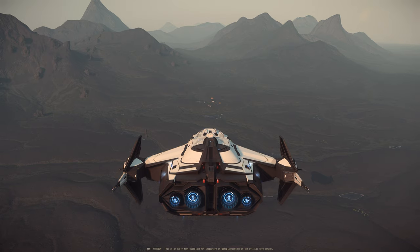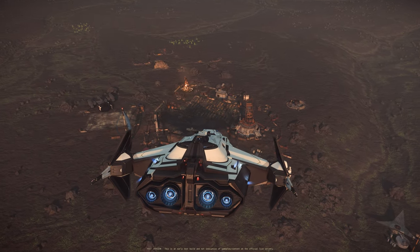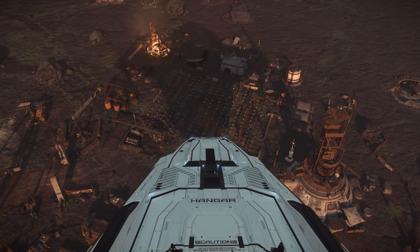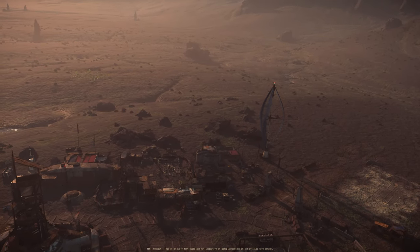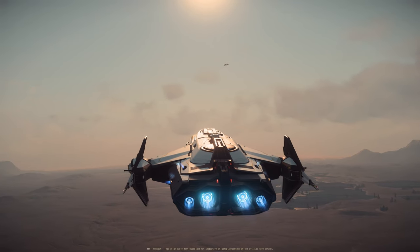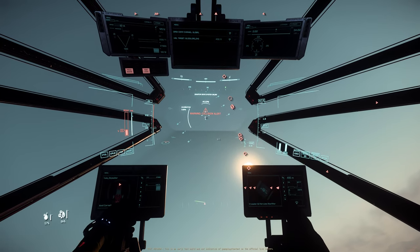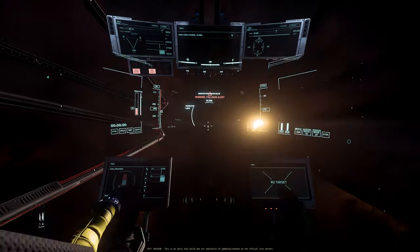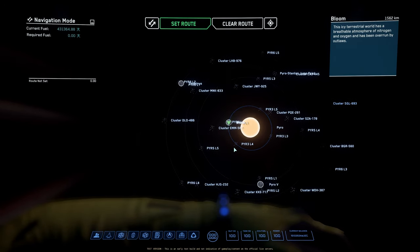So this is the yard. They're actually planting something — fruits, vegetables, or trees. There's a little farmland here. Very cool. The view is absolutely amazing. I'm getting attacked — it's an A2 Hercules. Yep, that's a player attacking me. Time to jump away. Glad I'm flying a Carrack. This is Pyro — lawless. Anybody can attack anybody. There's no crime stat or anything.